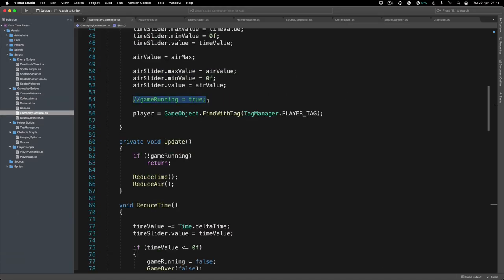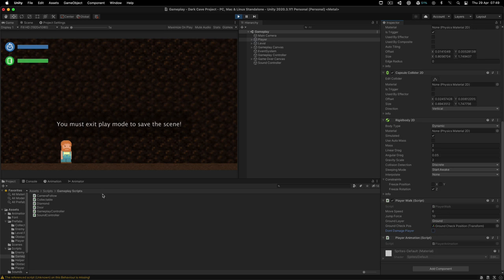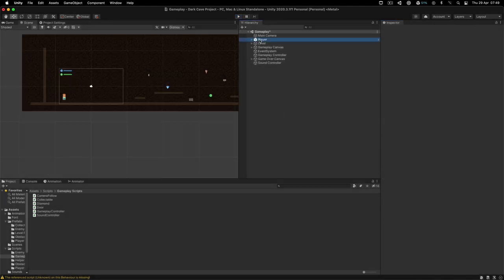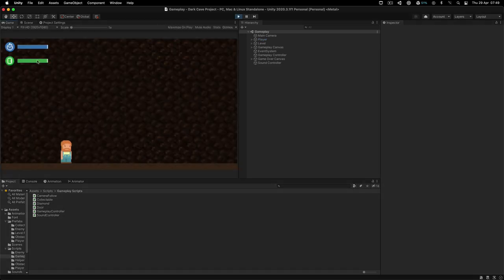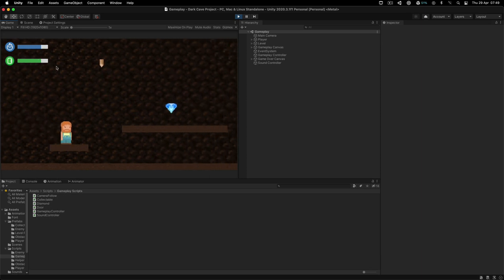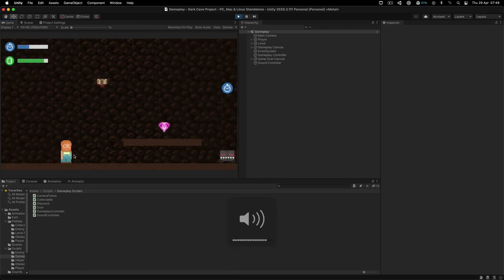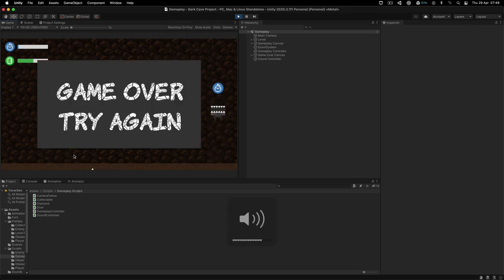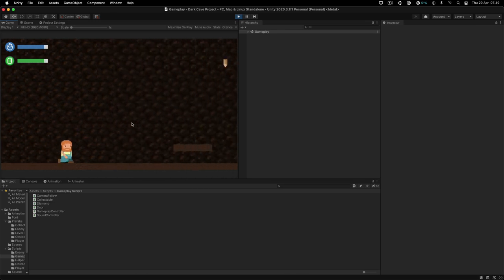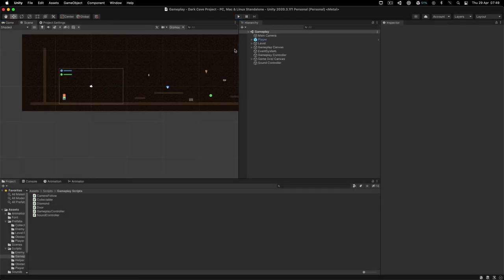Now let me turn on the timers. At the top left corner we have the air timer and the time timer. I'll select the player and uncheck the checkbox that was preventing the player from dying. If I hit play now, pay attention to the top left corner — both timers are running out. We can replenish them by collecting items. When the timer runs out — there you go, we die. When we die, or when we win, the game restarts. If I get hit by obstacles, I also die.